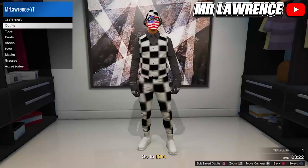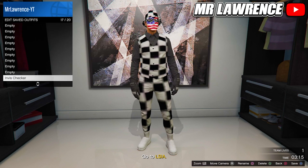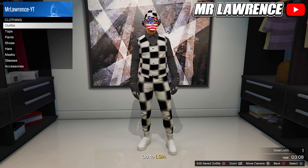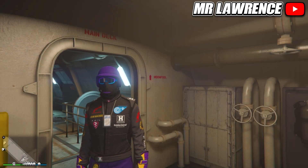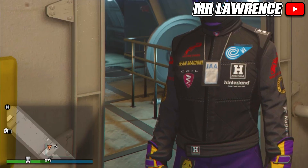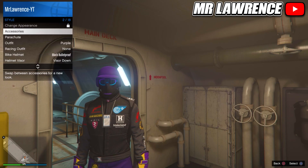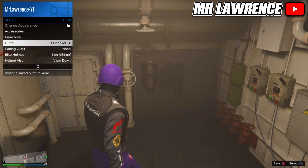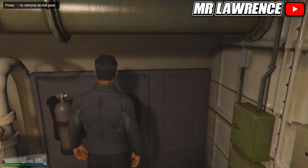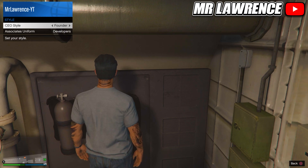Your outfit should now look like this. Now open your interaction menu and take the easy way out — this way the game will quick save. When you respawn, open your boss mail, go to online and start creator. Once you are in creator, create a race.